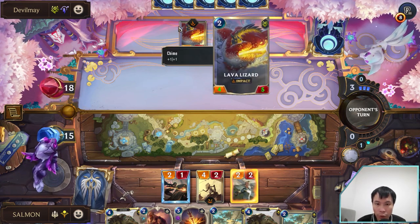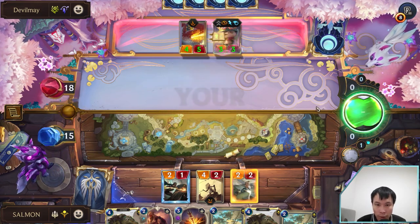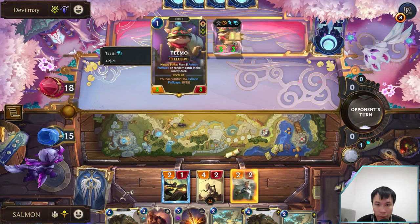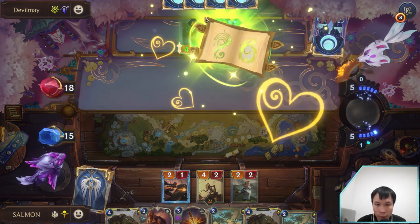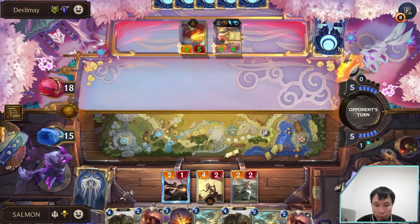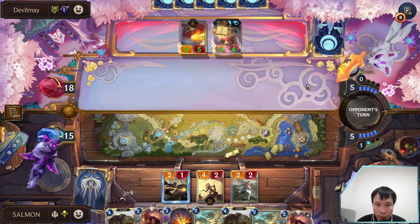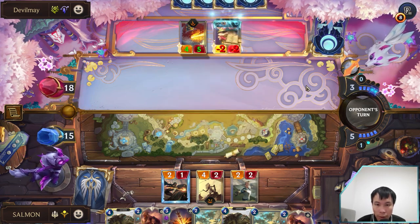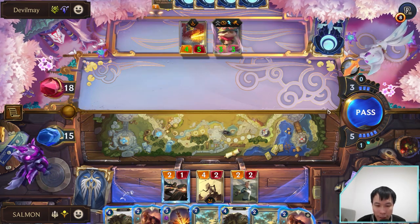If he tries to block with Lava Lizard then it's easier to kill, right? Alright, we have a way to kill Teemo. But if he puts Yuumi into Lava Lizard, it will be harder to kill. That one is Sam — it's attached to a card too.